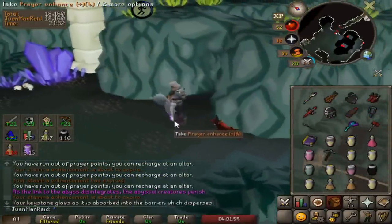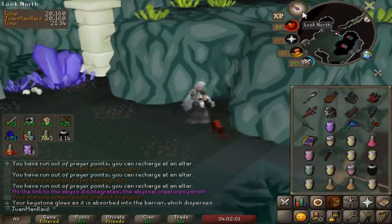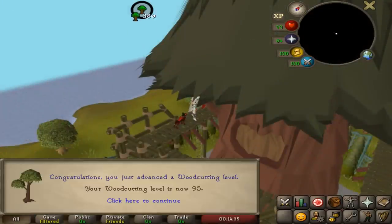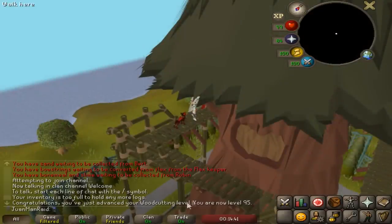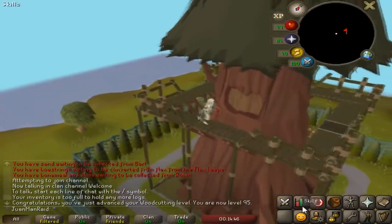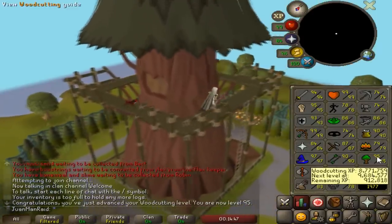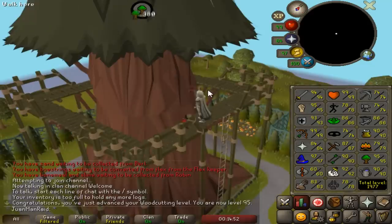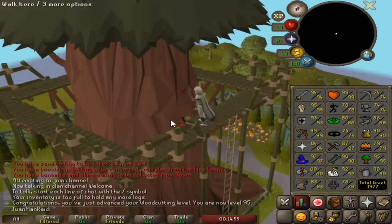How many Slayer points are we at? 20,160 — that's beautiful. Okay, I actually hit 95 Woodcutting. I was thinking I could just get all the way to 99 cutting right away, or I could go and AFK another skill. You know what — there's really no rush to get 99. I think I'm going to start working on some mining.